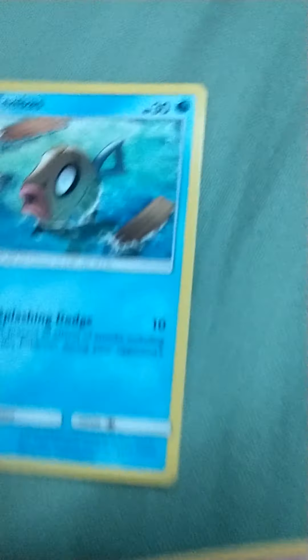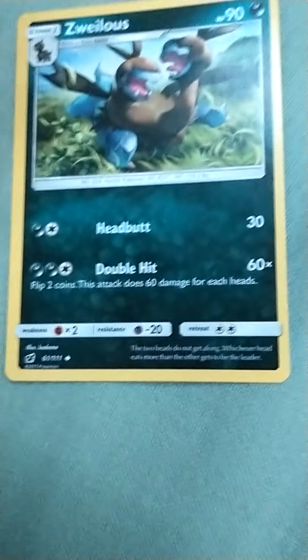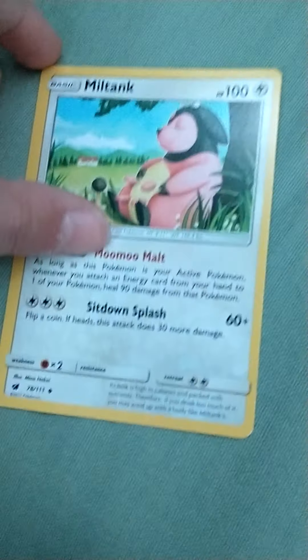So now let's get into the recap. Here's an Onix we got from the Evolutions pack. This one's from the Evolutions pack. This one we just pulled. Here's a counter energy — I don't know if that's a good card, I think it might be. There's a Salandit — I don't know how to say that either.